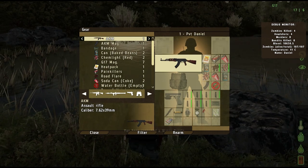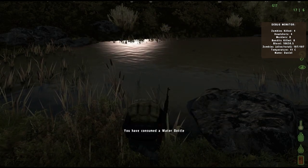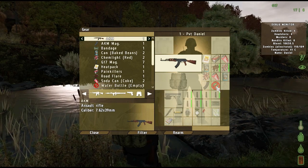To refill your canteen, approach a body of water or a water pump. Once you are close to the water source, open your gear menu, right-click the empty canteen and click fill water.